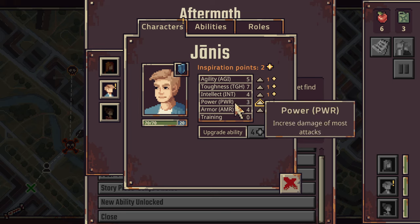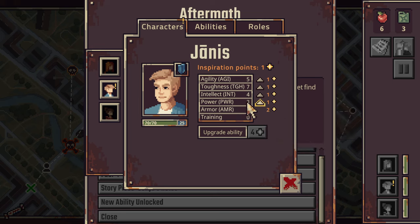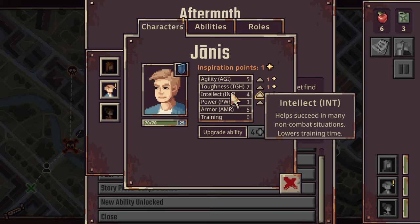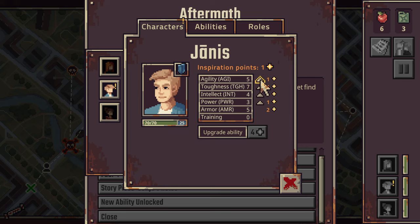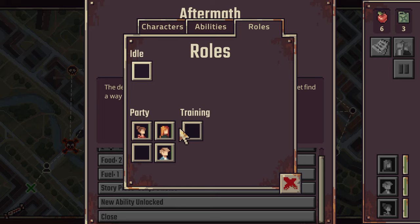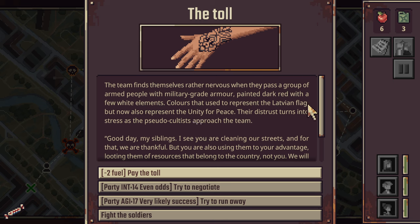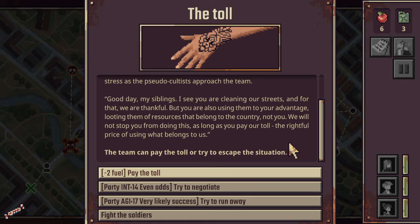I feel like we want to go for one there. Lowers ability cooldown. I'm going to go for an agility for now. We can choose where. Oh, so training is like... we're going to get more. Pay the toll - oh boy. Party. Optimal Intelligence 21. It just tells you. Try and run away - very likely success. One of the team members screams zombies. Everyone takes off. After a short while, the cultists realize what happened - chase after. Team unsuccessfully tries shaking them off until they run into an actual horde of zombies.